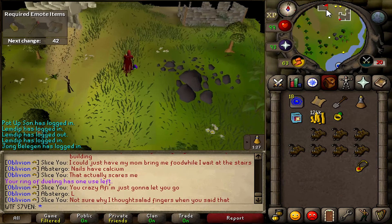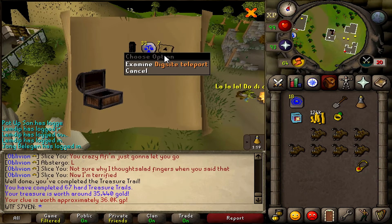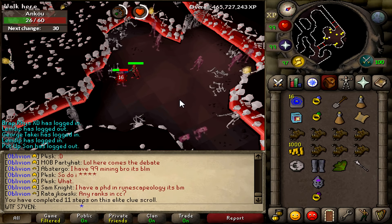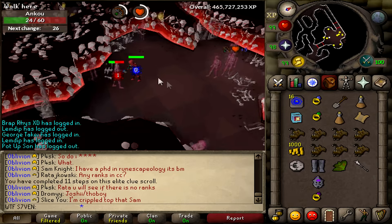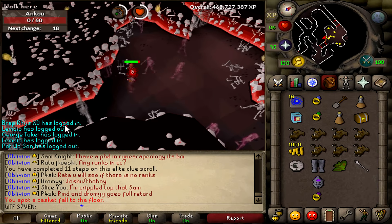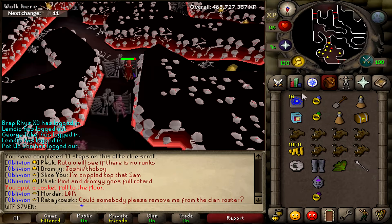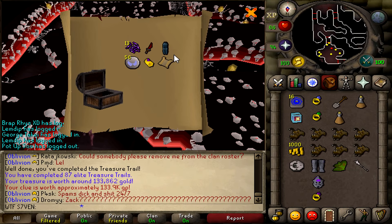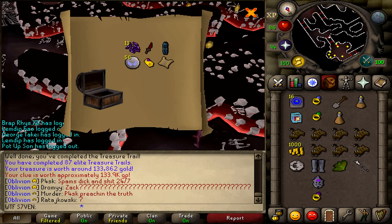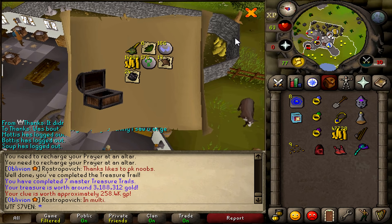I totally forgot I had two clues in my bank - a hard and an elite. I'm gonna do the hard one first and then the elite. Hard clue reward - junk. Anyways, let's do the elite clue scroll. I'm on step 11 to 12 so I'm pretty sure this is the last part. There's a lot of new clue parts I don't know yet and have to Google. I want to do 200 elites to get the buildable casket. Let's open it - oh my god, I called it! I got a master clue out of it! The loot itself is pretty bad but yeah. Master clue opened - completely junk.